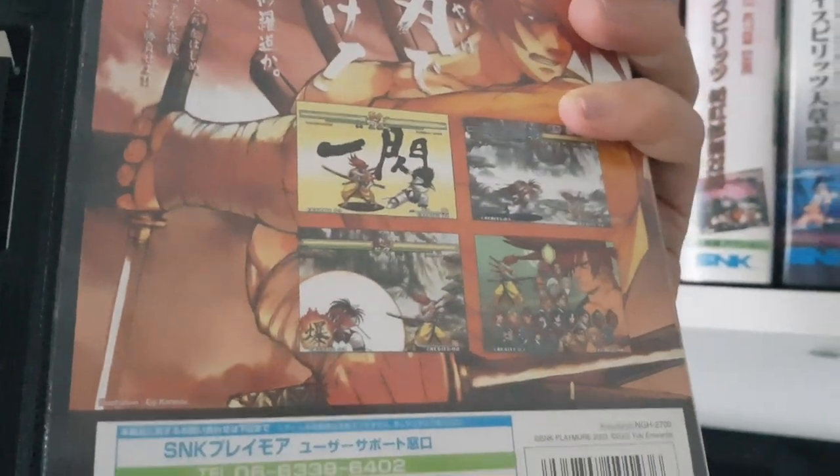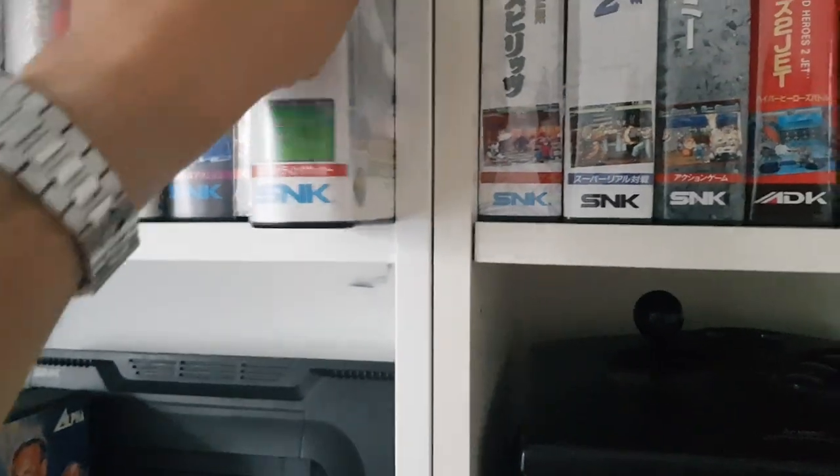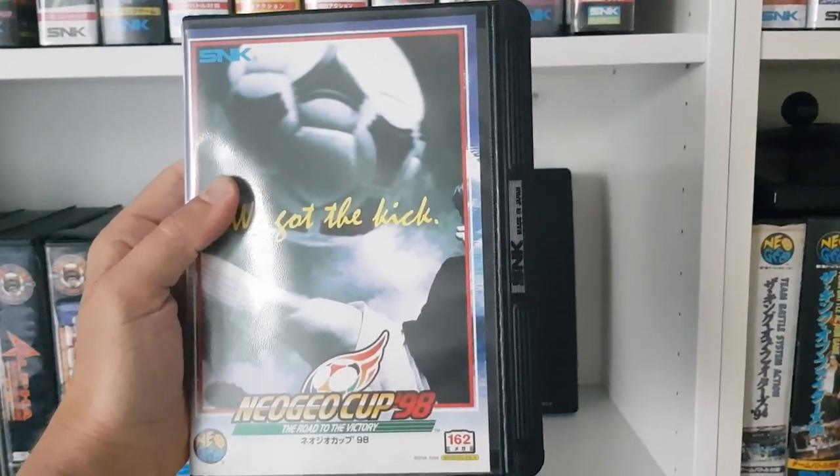Samurai Spirits Zero — a great samurai game, amazing graphics — it's really very amazing. Neo Geo Cup 98, which was actually Super Sidekicks released in 1998 for the occasion of the World Cup.